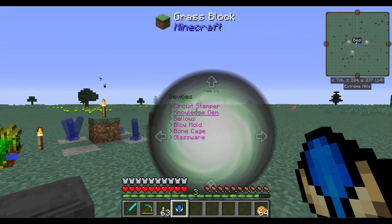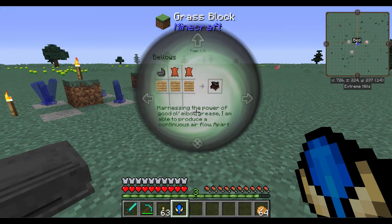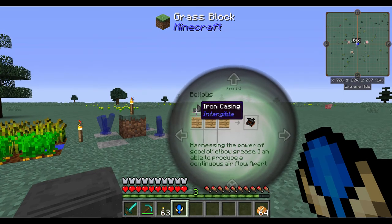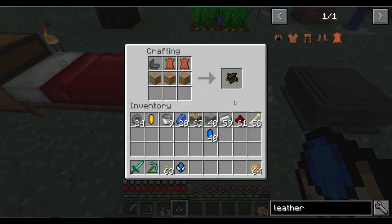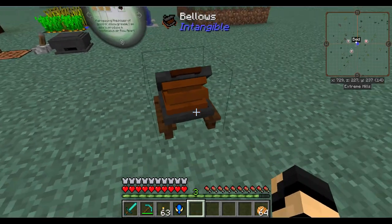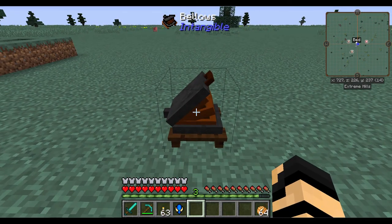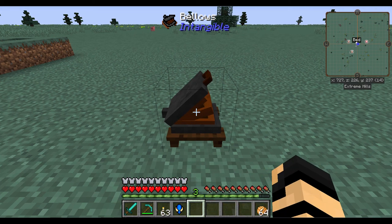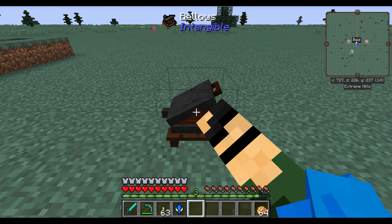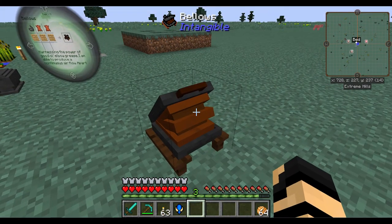We've made the circuit stamper and the knowledge gem. Next we're going to make a bellows and a blow mold. The bellows is made with just some oak wood planks, an iron casing, and a couple pieces of leather. You've got this really nifty little bellows that you can place in the world. It makes a really satisfying noise. If you just right click it once, it makes a little sound and goes down. If you hold the right click button, you will constantly keep pumping it down and get a full blast out of it.